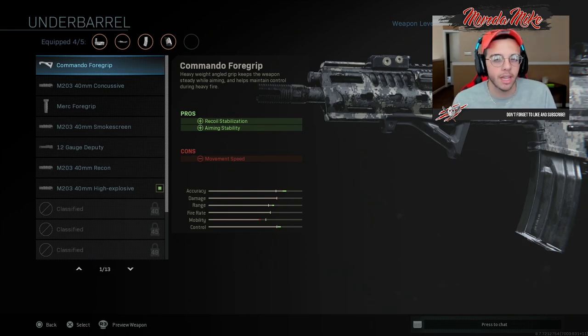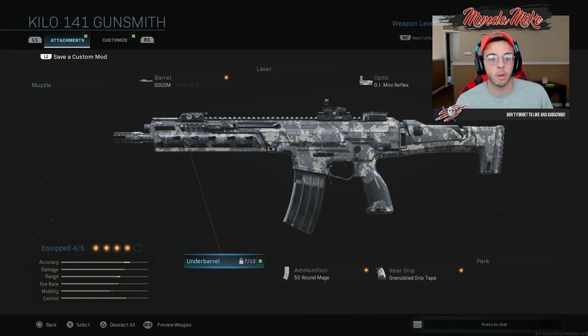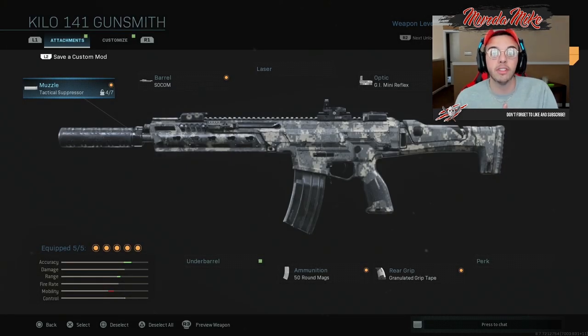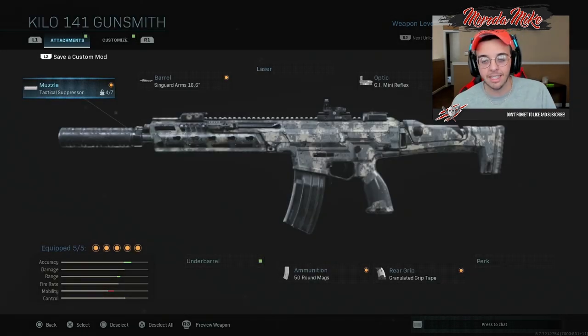In the gameplay you're going to see this thing is an absolute laser beam — I have not found the need to use a grip or laser at all. In the gameplay I'm running with a suppressor. I love the suppressor on this thing — it doesn't really affect it, it actually makes it better for me because I rush a lot and it helps me stay stealthy and off the radar. It's a little bit of a later attachment, you probably get it around level 15, but you don't need to grind too much to get this class set up.